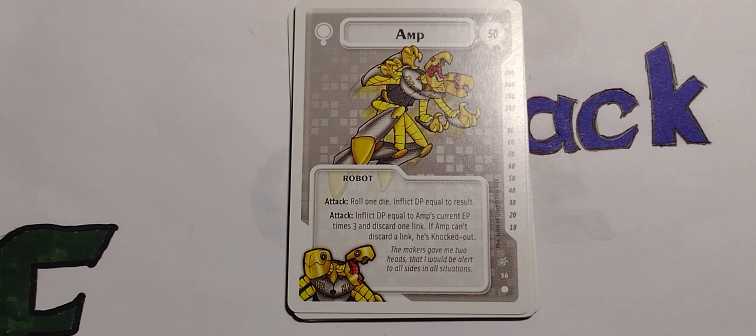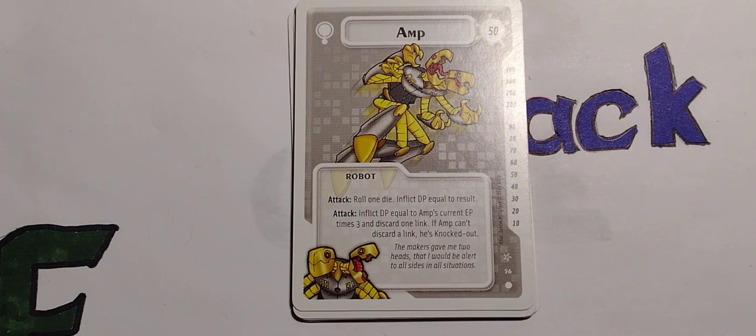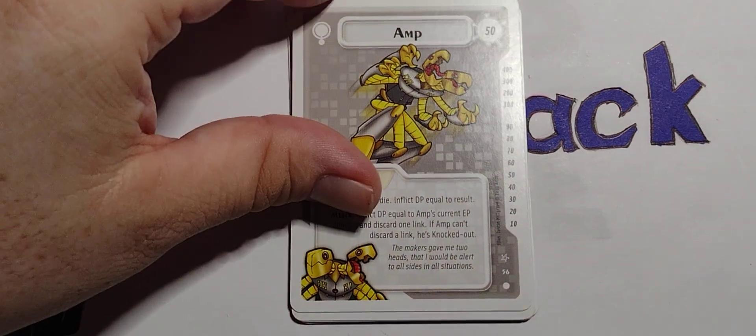AMP is 50 points. Robot. Attack: roll one die, inflict DP equal to result. Attack: roll DP equal to AMP's current EP times three — I think this is the EP, actually. So I don't know if DP means damage points or defense points, because the overview didn't really explain it — it was like 'this box explains attack and defense, and we're moving on.' Thanks. If hook — damage points equal to AMP's current EP times three — and discard one link. If AMP can't discard a link, he's knocked out.